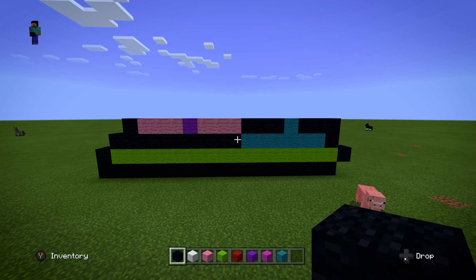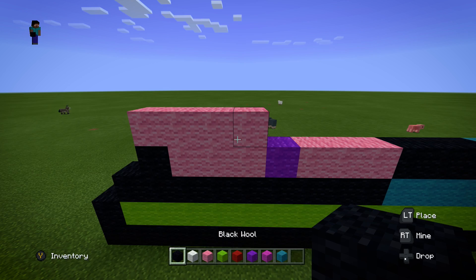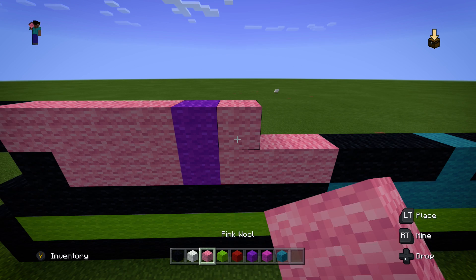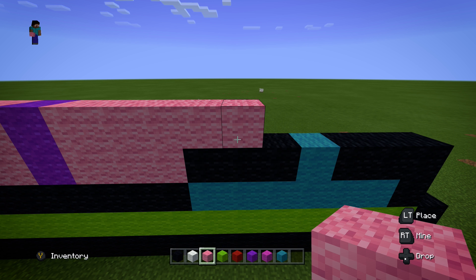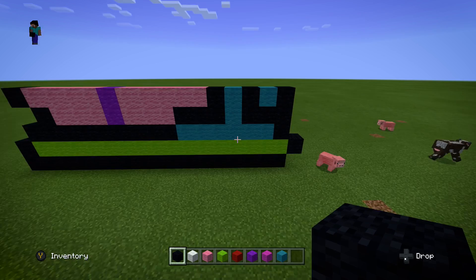Feel free to pause the video anytime to match up your build. We're going to start off the next layer with four pink on the left, then go back to the start and add one more extra black wool extending out one from the previous layer. Put down one purple, then five pink wool, then alternate black and cyan until the end: one black, one cyan, one black, one cyan, one black.